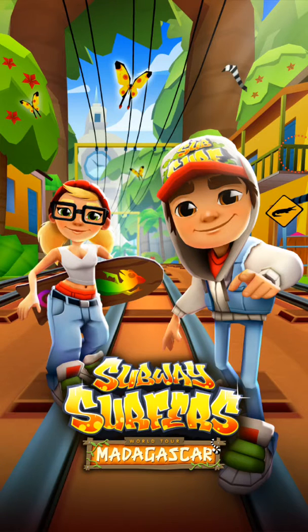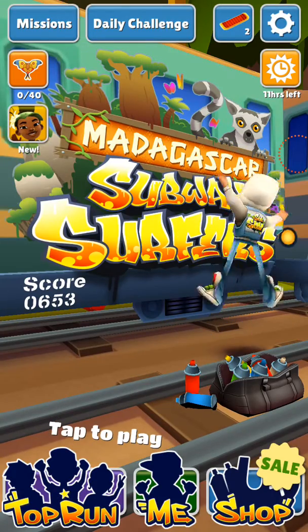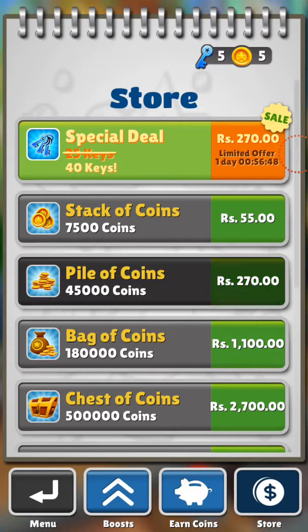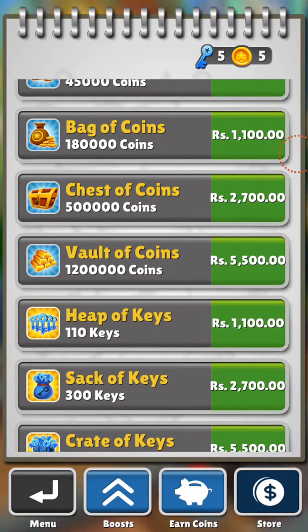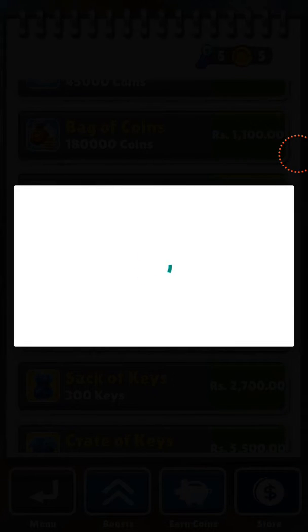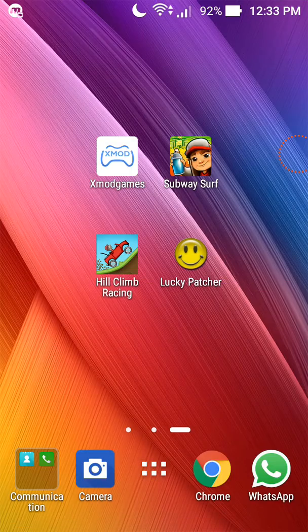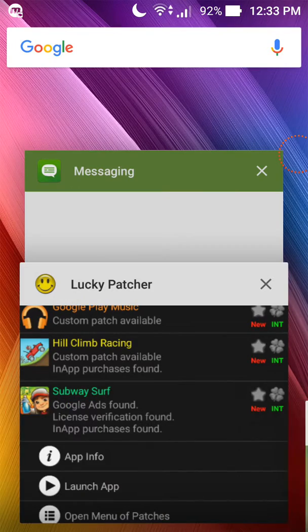Before that, I just want to show you that Subway Surfers is working normally — there's no crack or anything like that. As you can see, this is the latest version, and this is all for money. It's showing 2,700 and it's asking for money like normal Google Play.